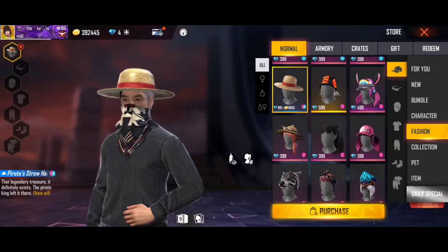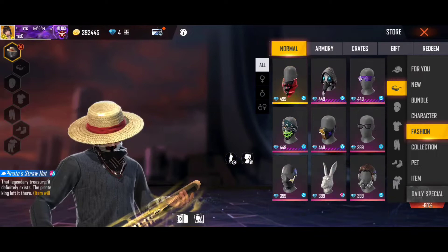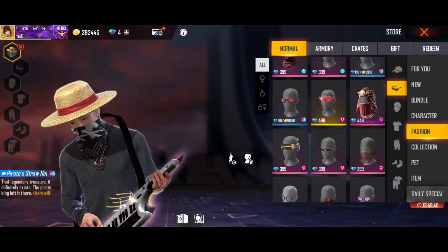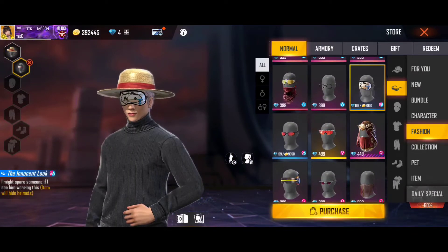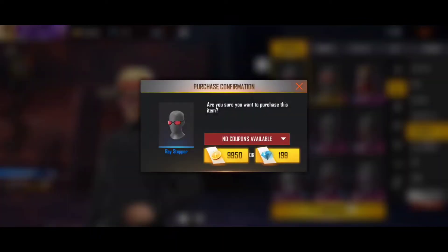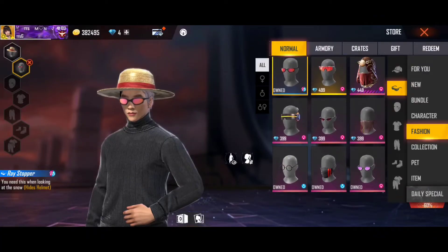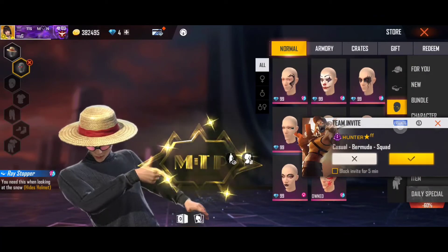If you check the price, it is 9950. It has a color and a cost. I have got 199 diamonds here, but this is now 1000 coins. For coins, it is free because it's new. There is a custom option but I can't find it.